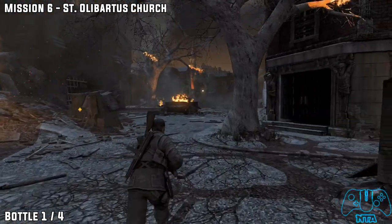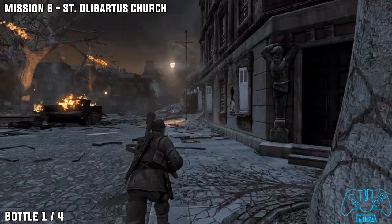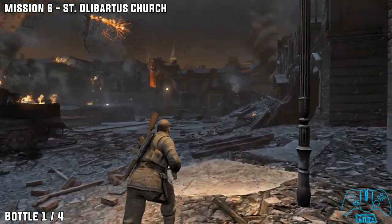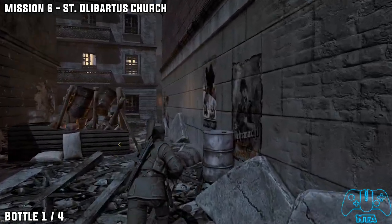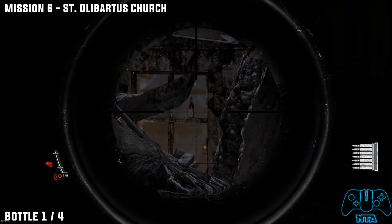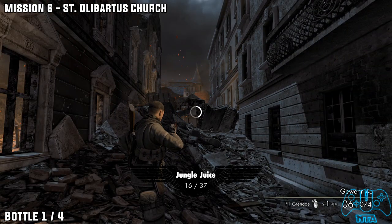Bottle one of four. From the previous location once you've destroyed your second tank, head towards where you destroyed it and look right. Go past the hole in the wall or the building and look on the window — you will find your first of four bottles.